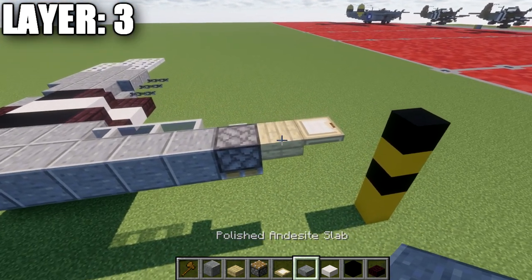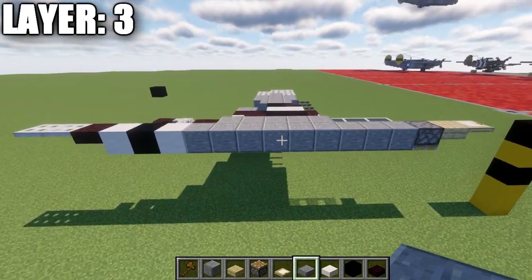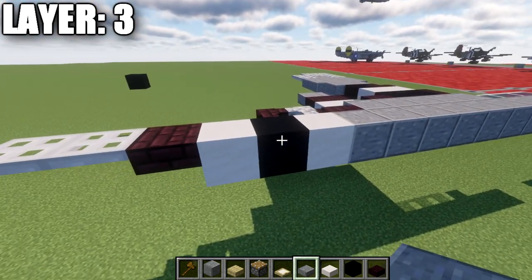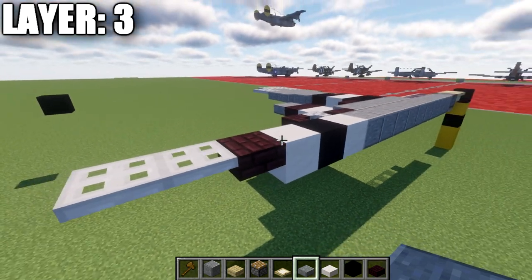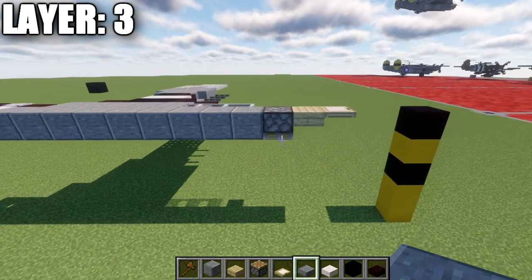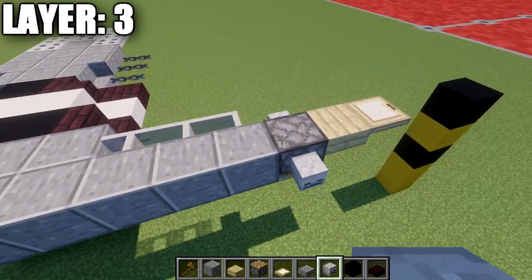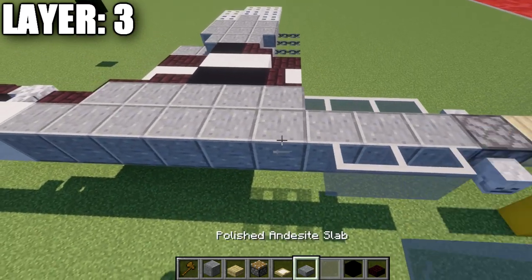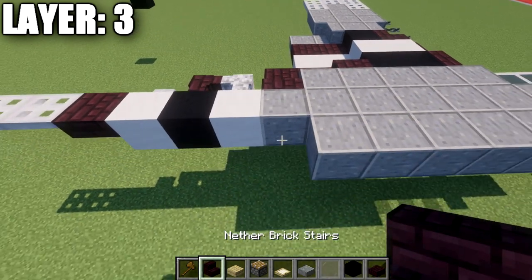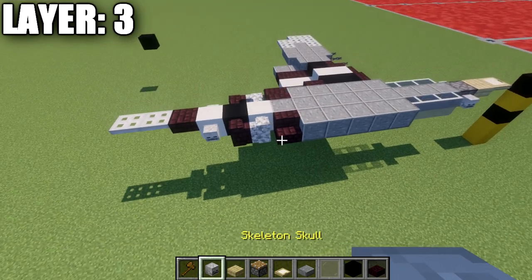After this block, we're going to place down a birch wood top slab and then a birch wood trapdoor. Going back to the rear of the aircraft, we're going to place down a smooth quartz full block, a black concrete block, smooth quartz full block, an andesite top slab, and two iron trapdoors. Then we're going to work our way out to the sides. On the sides of either the stair or piston, we're going to place down a skeleton skull, then three glass panes back, then five polished andesite blocks, an andesite stair, a diorite wall, an andesite wall, and then a skeleton skull.